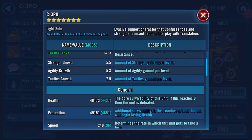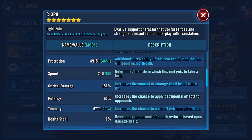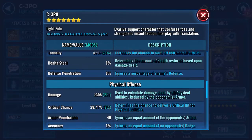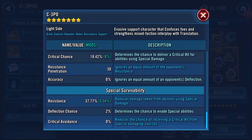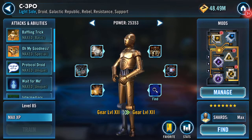Here he is now fully maxed: 48,173 health, 49,151 protection - that's just three grand shy of 100k, so 97k there. 240 speed, so I can obviously work on the speed. 65 potency, 67 tenacity, 50 percent armor, 37.77 percent resistance - that's not too bad.